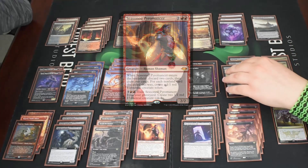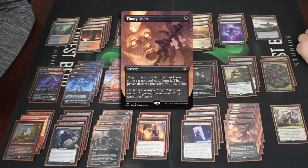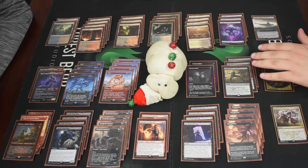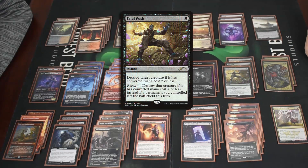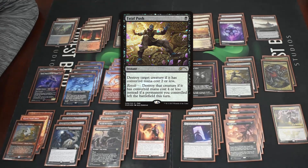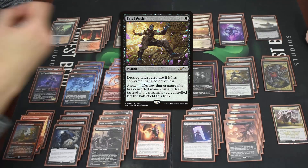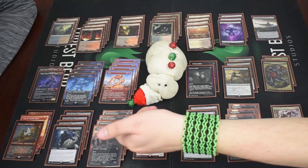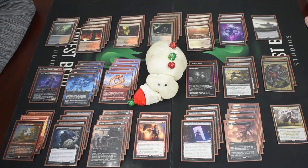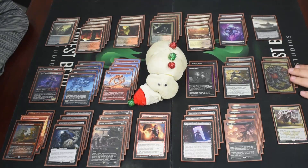For other spells we have four Thoughtseize — you may as well Grief on turn one and Thoughtseize to take the third-best card, taking all of their best spells. We have three Fatal Push for removal. It hits most things in Modern's current lower-cost format, though it does miss things like Fury. What's fun is if you Grief on turn one and evoke it — even without Not Dead After All — that's a free revolt trigger for Fatal Push. Ragavan can also be dashed and returned to hand for a revolt trigger.